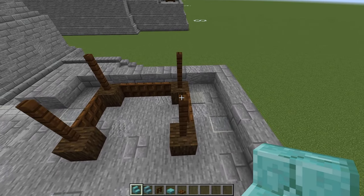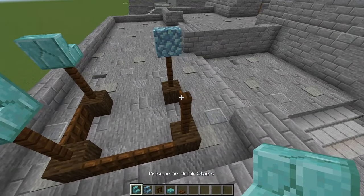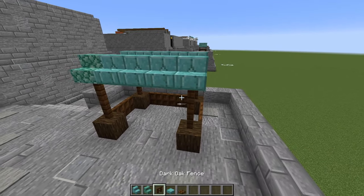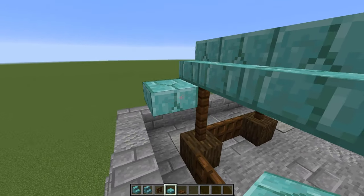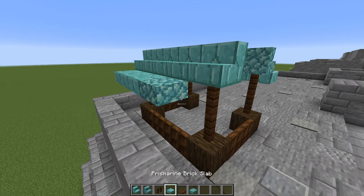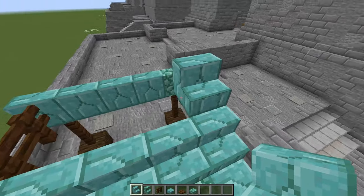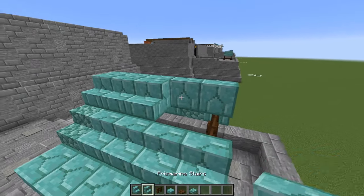Grab some prismarine stairs and place two right here, mixing in the two different kinds of prismarine. Those stairs face in one direction and these face in the opposite direction. We're putting them on top of two dark oak fences and then connecting the stairs — five in total. Coming down from them, put in some prismarine slabs — five across on each side, mixing them up as we place them. Finally, put two dark oak fences on each side and on top place five more stairs across the top on each side.